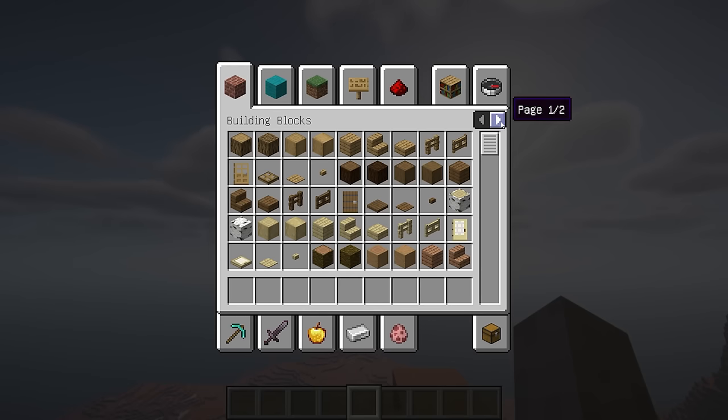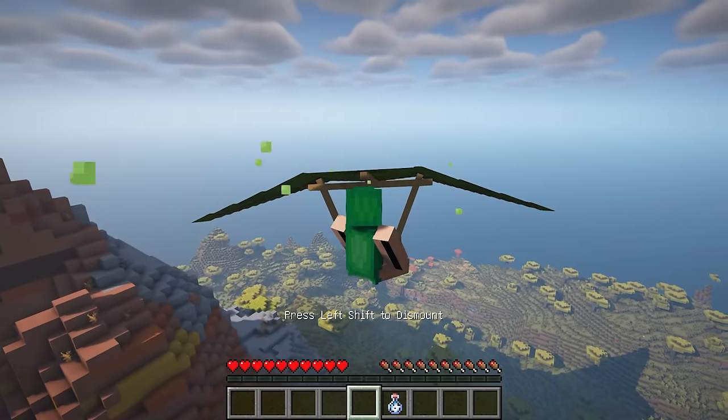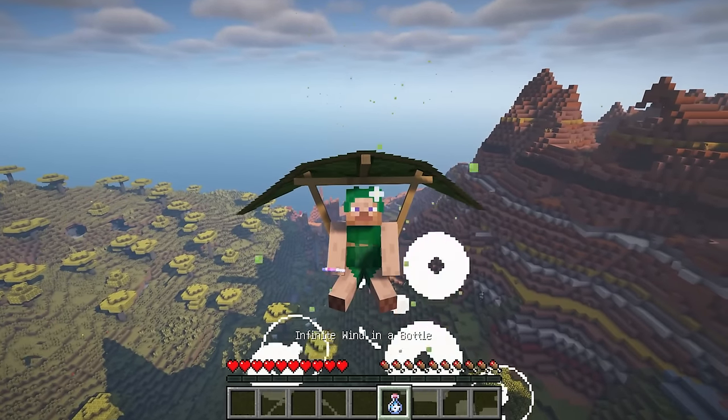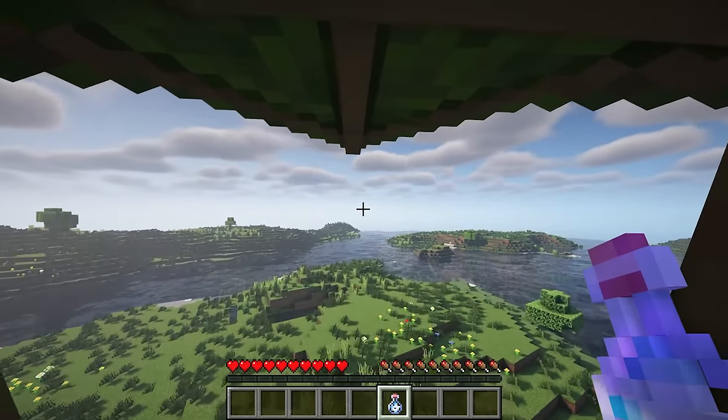Glide Away is a Fabric mod that enables you to use a hang glider, allowing you to glide away from dangers. The hang glider functions similarly to the Elytra but with a slower gliding speed. Additionally, the mod introduces the Wind in a Bottle, allowing you to create updrafts that keep the hang glider ascending.